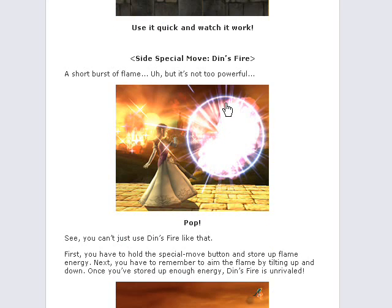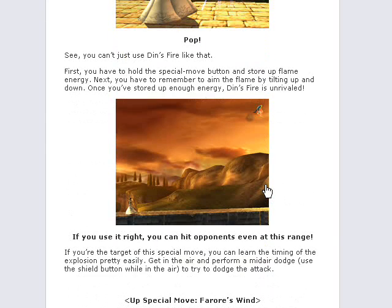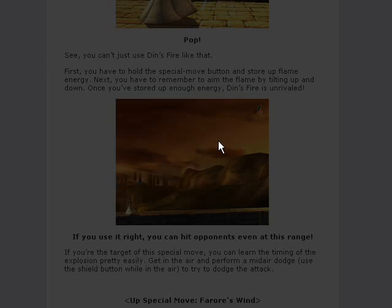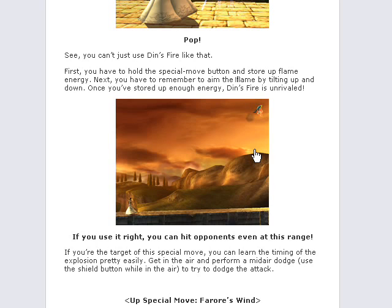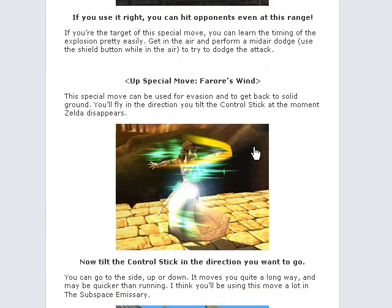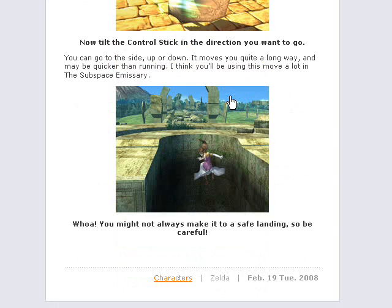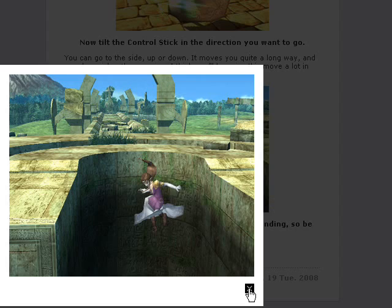It says you have to hold the special move button and store up flame energy, then remember to aim the flame. Just like in Melee, you can tilt it around. If you store enough energy, it's apparently an unrivaled attack in terms of power, and you can have very massive range as shown in this screenshot. The up special is Farore's Wind — that's the teleportation move where you choose where you want to teleport, but if you're not careful with the teleportation, that could happen.